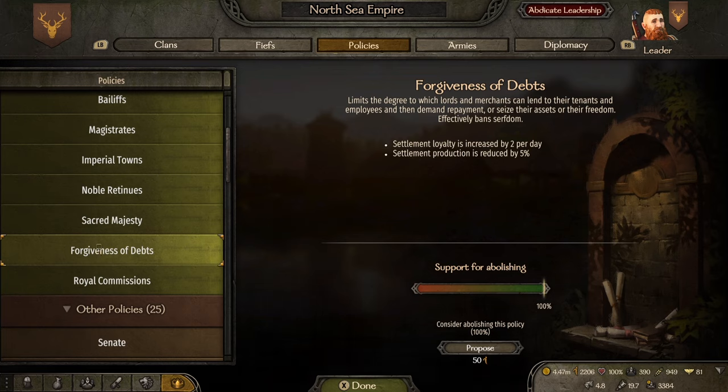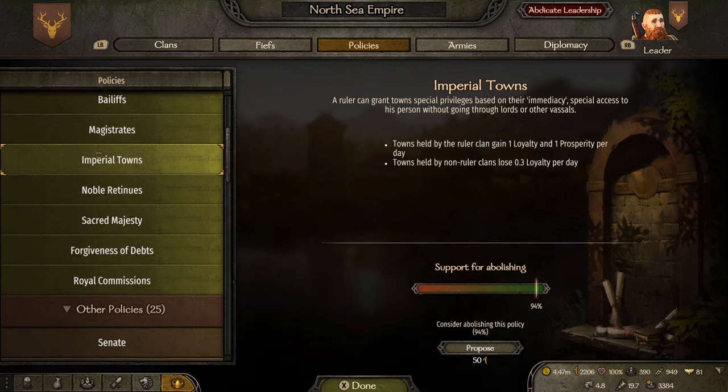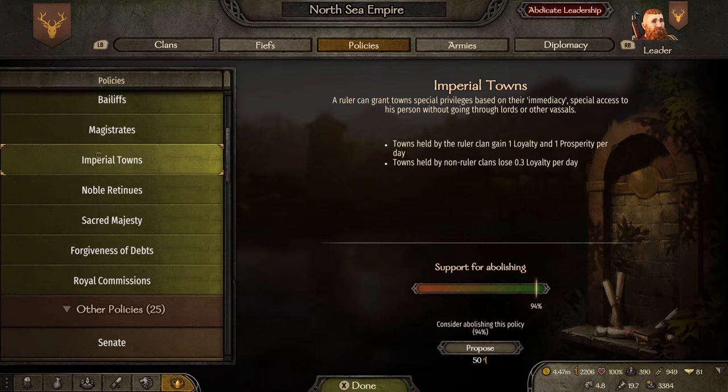And then of course we have Imperial Towns. Towns held by the ruling clan gain one loyalty and one prosperity per day — we'll touch on prosperity later. Towns held by non-ruling clans lose 0.3 loyalty per day, but for you and your towns you're going to be in a positive, which is what we want.